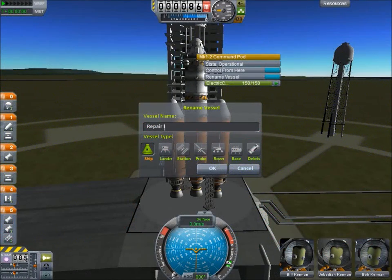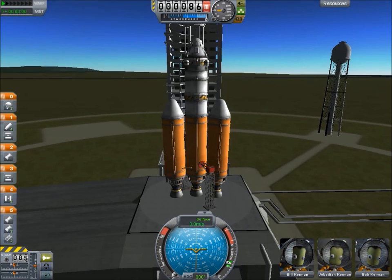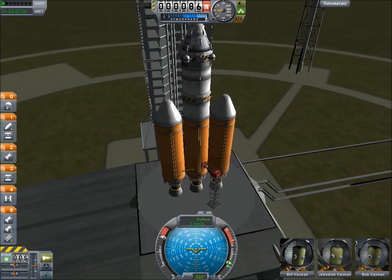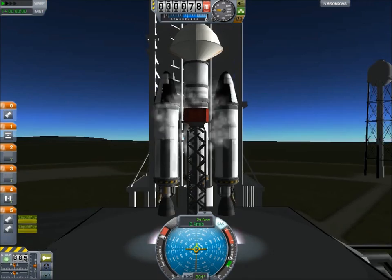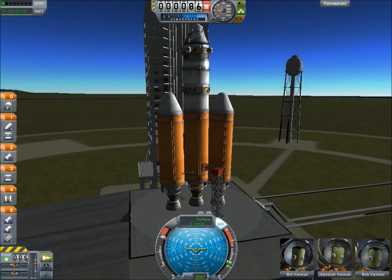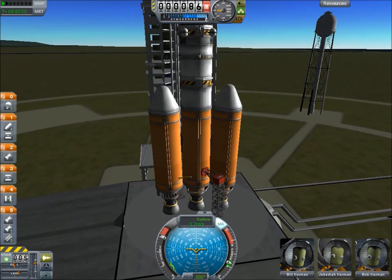Hello and welcome to Kerbal Spacetagram. We're about to launch the Repair One, which is my husky design, because I've made a blunder. I was launching a probe to go visit the moon, and we forgot to extend the solar panels.